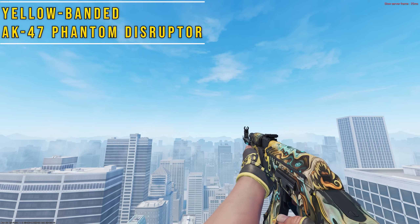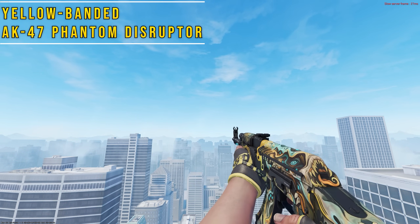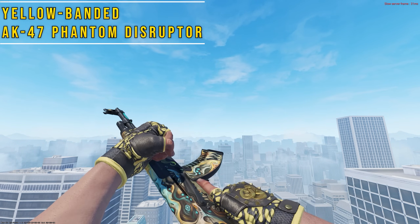The best budget combo in the game has to be Yellow Banded with a Phantom Disruptor. The colors and patterns work so well together that it looks like the pattern is coming off of the gun onto the gloves at idle, and it's the cheapest combo at $100.